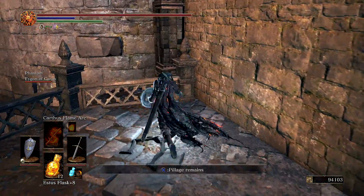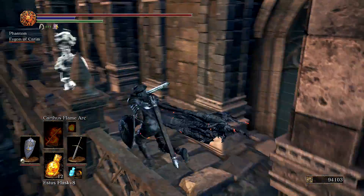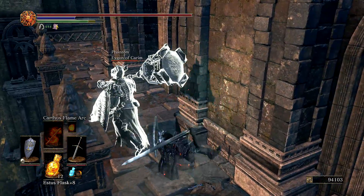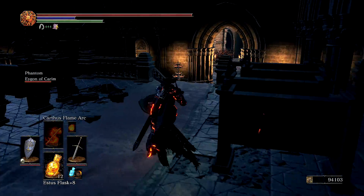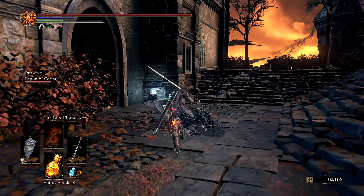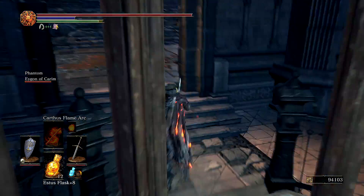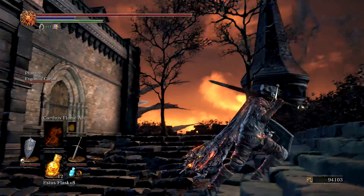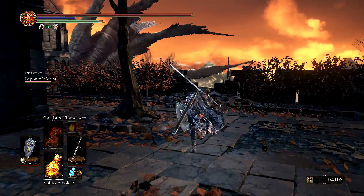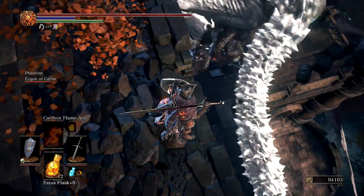The guy I'm about to fight — I thought he was Ornstein from Dark Souls 1 because he kind of looks like him and he has the electricity and stuff. I'm being body blocked — get out of the way. Too bad there's no push button, like in Dead Rising, where you could just shove somebody out of the way. There's something important down here. It's important for me to grab a couple more things before I fight the boss. I'll go ahead and take care of this guy down here. This is an easy way to die, by the way.